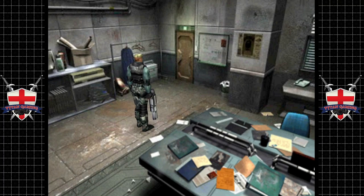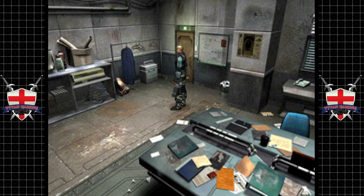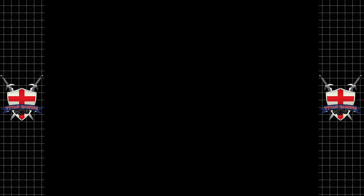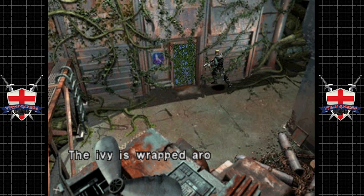Hey guys, welcome back to Dino Crisis 2. When we last left off we got the solid gun and we've upgraded it heavily. Now we were exploring this research facility area. We've wrapped up a few little bits and pieces and I think it's time just about to have a little look through here.